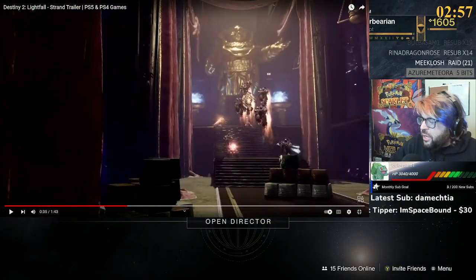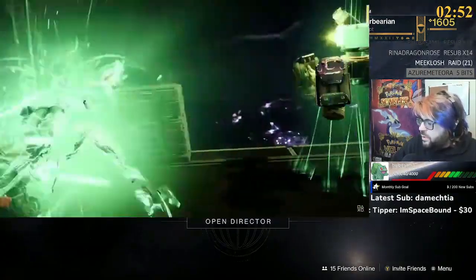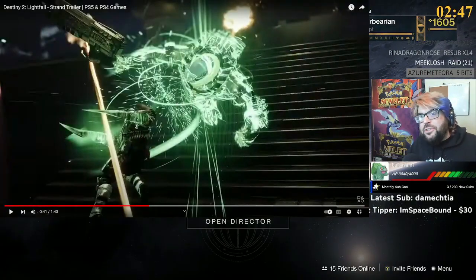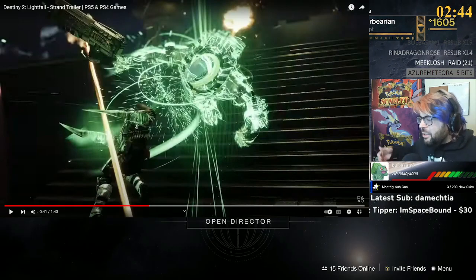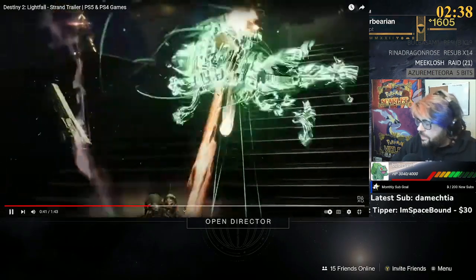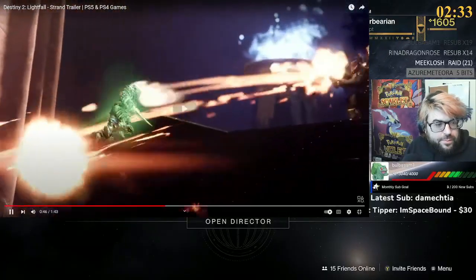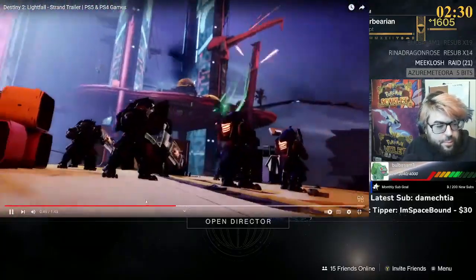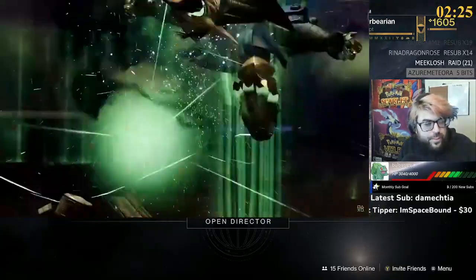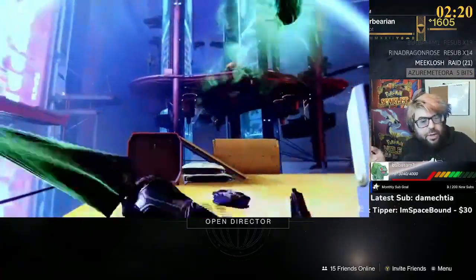It looks kind of like the Menagerie, the way the building is. Titans now have like a blade dancer thing - that's insane, because it looks like you can just swing, swing, swing. You can spam it - that'll probably get nerfed. Maybe little flashes, you can do a titan slam, throw a ricochet grenade.